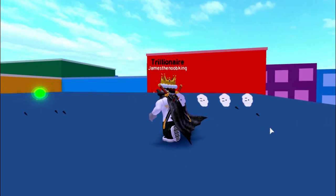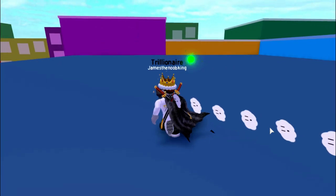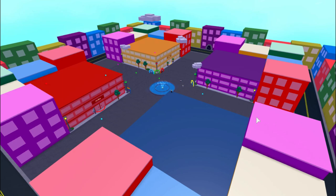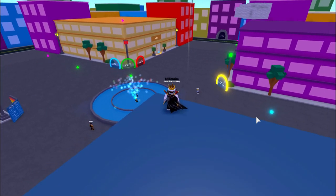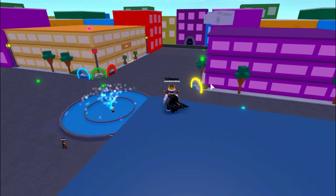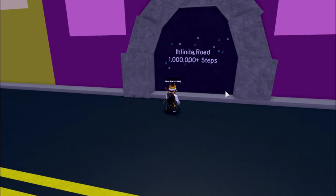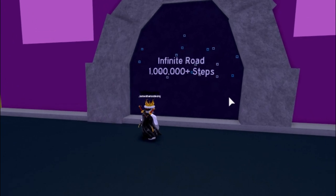So we have the cloud trail equipped. Now I'm going to show you guys how to get to the control room right now. First we're in the starter area right here next to the fountain and we're going to go to Infinite Road. This is Infinite Road and you need 1 million steps or more to get in here.